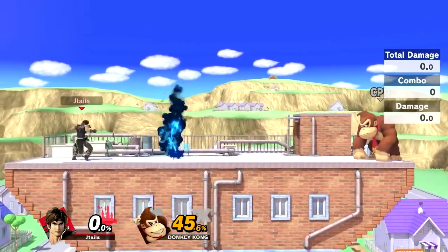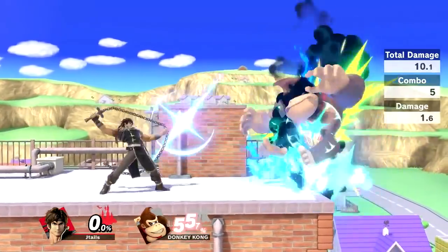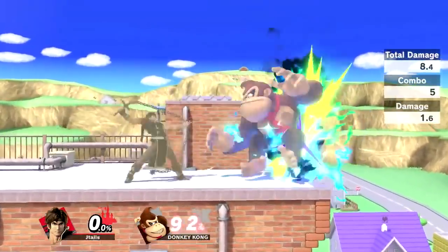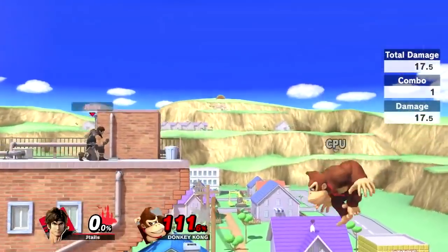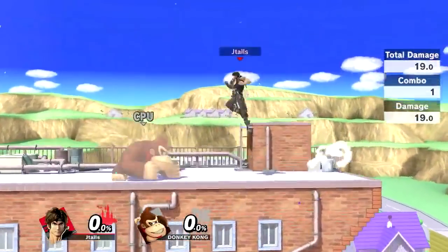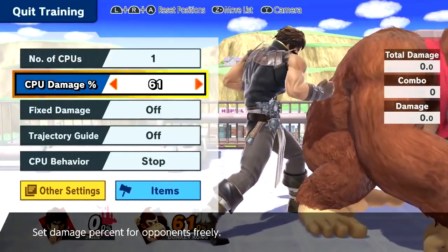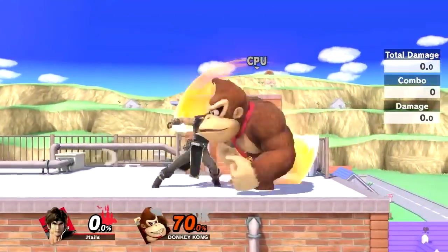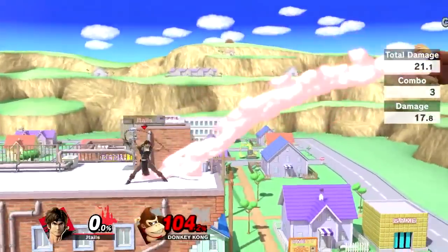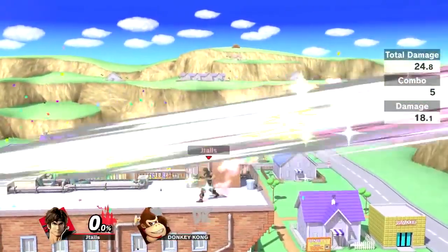Holy Water lasts a considerable amount of time for a projectile, and you can get a forward smash out of it. It's really good for ledge trapping — if you leave holy water right there, the opponent will stand up into it when getting up from the ledge, and then you can kill them. Once you get your opponent on the ledge, using holy water there is really good for setting up KOs. For example: forward throw, they grab the ledge, holy water, they get up into it, and then you get a guaranteed F-smash.